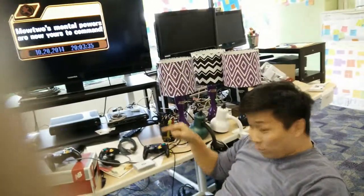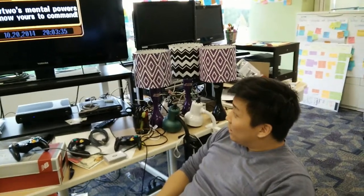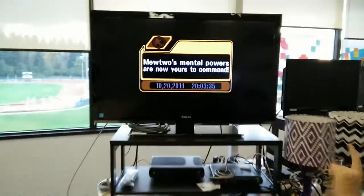So the 20-hour workaround is: play with 4 players. Each player contributes individually to the game clock. And now Mewtwo's mental powers are at our command.